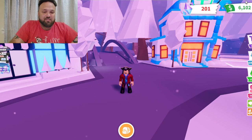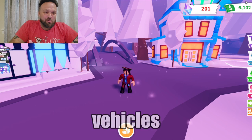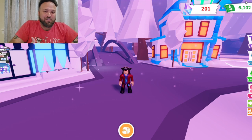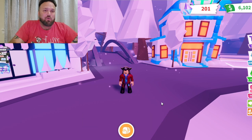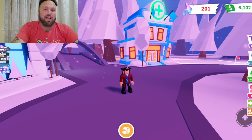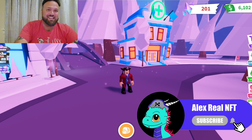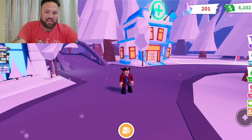There are so many options for traveling across Adoption Island — vehicles, teleporting, and of course my personal favorite: hyperspeed potions. If you want to win your very own 16 hyperspeed potions and a vehicle, go ahead and hit the subscribe button and comment for a chance to win. In this video I'm going to be taking a look at all the ways you could travel from place to place on Adoption Island.